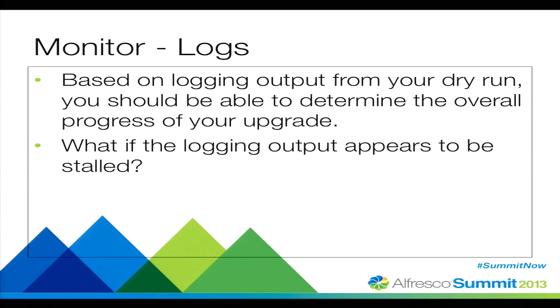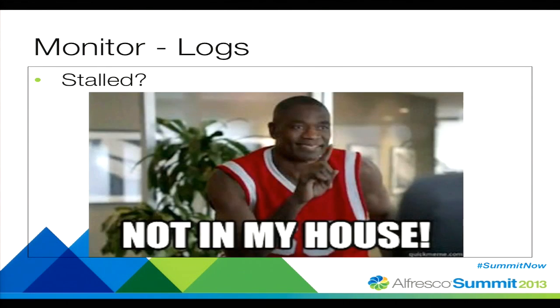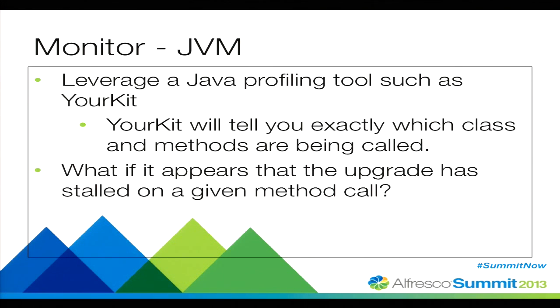What happens if the logging output appears to be stalled? That does happen. When you run certain upgrades, the last logging statement may sit there for about 10 minutes, maybe 30 minutes, maybe a few hours, depending on how large your Alfresco installation may be. The next thing to do is jump over to the JVM — fire up YourKit and you'll be able to see exactly what thread is currently running. It could be SQL execution, it could be a patch running — it'll give you a good idea of exactly what's going on during that stalled process.